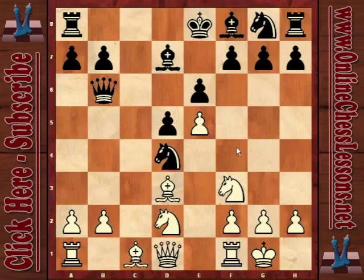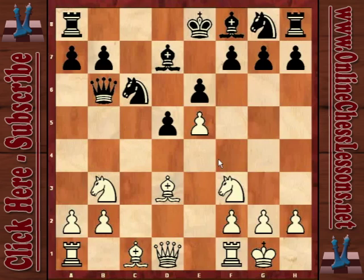Knight c6 was played — maybe my opponent was trying to show me that the knight on d2 is not too strong. But actually I think after knight b3, the knight is quite well placed because it can go to c5 and to d4 at some point. Black is a little cramped because the e5 pawn is taking space from him.